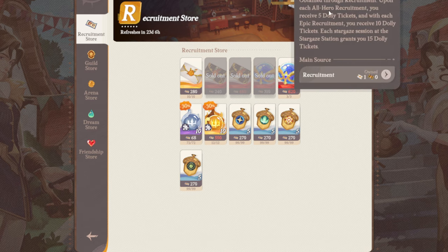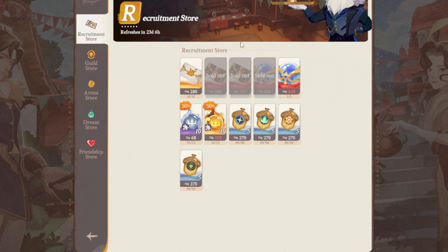You earn these currencies — the dolly tickets — from pulling in the general pool. Basically all of the pools will give you this ticket as a resource, and you'll be able to essentially refund or buy these tickets again for other gacha systems. You can see right off the bat these are the ones I've bought out, and I'm going to try to buy these as well.